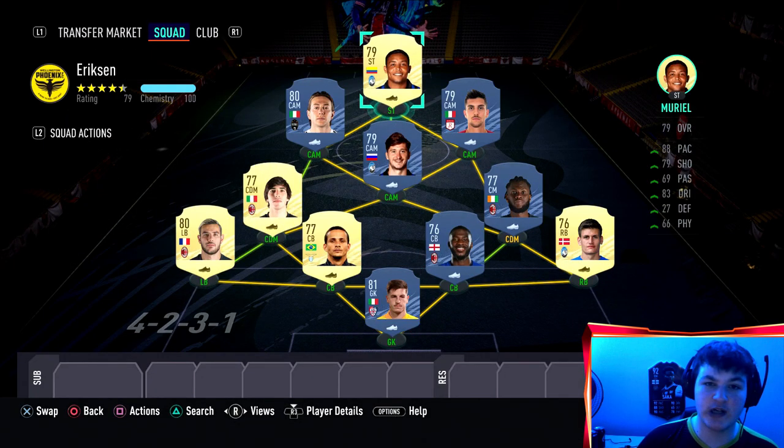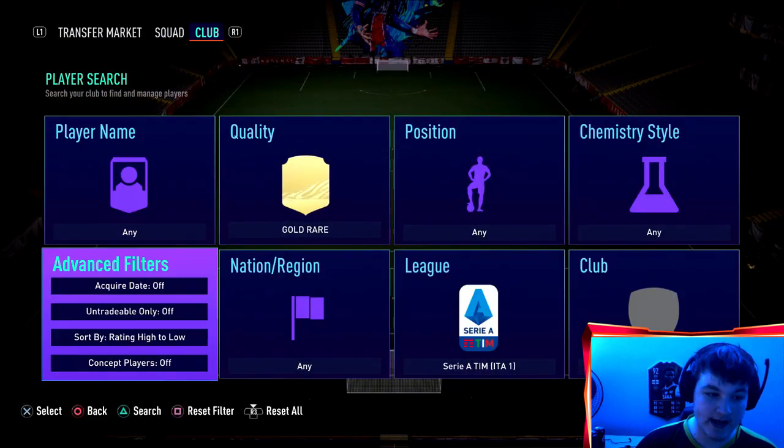Center backs: Luis Felipe with 75 pace and Tamori with 80 pace - a no-brainer. In net we have Cragno - he's six foot and has a saves with feet trait which is perfect. Search your club before using this squad builder - this part of the video is for people without these players in their club.